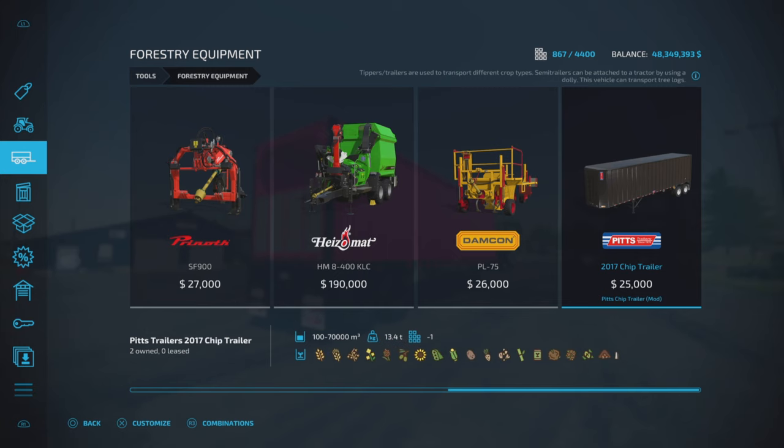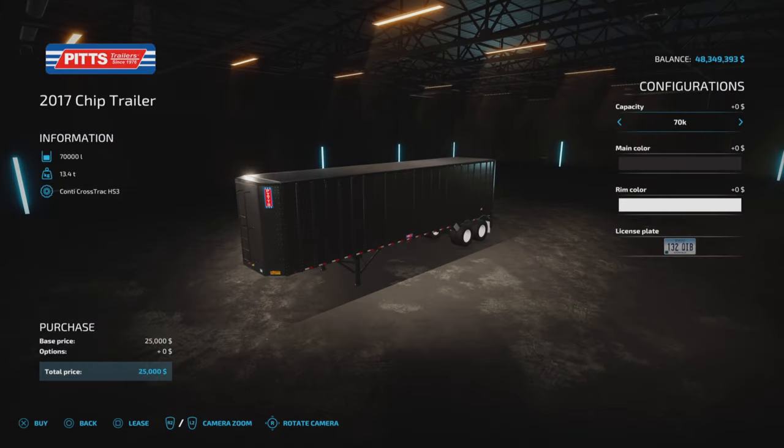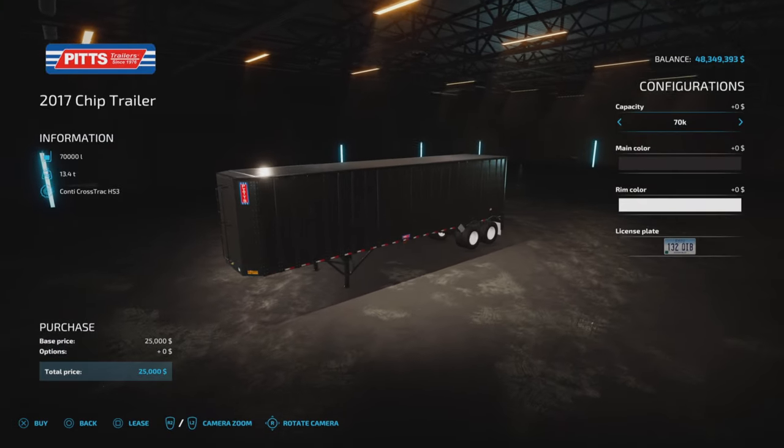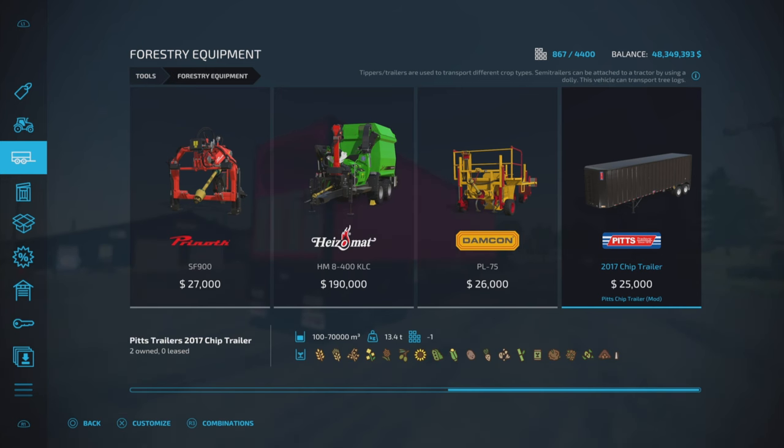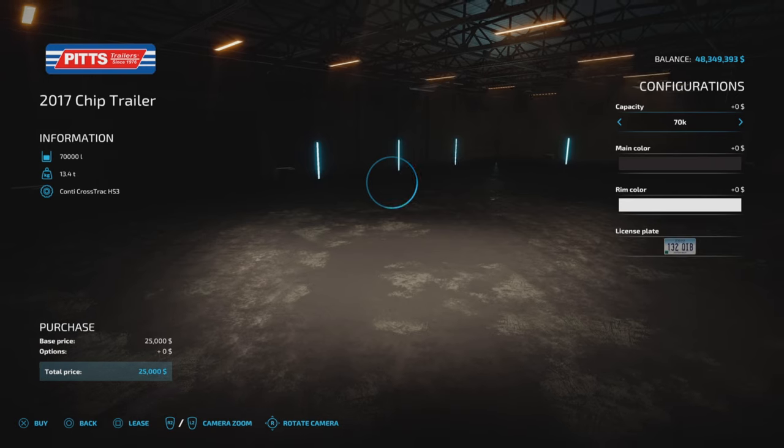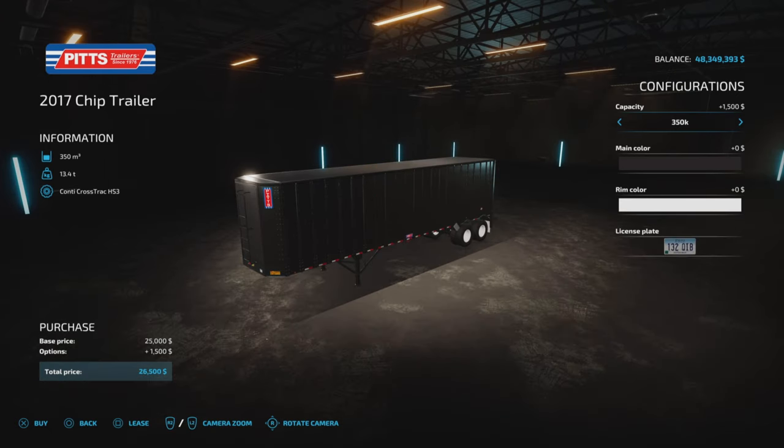No grapes, not that you really have that many anyway. We have capacity options of 70,000 liters, 100,000, 150,000, 200,000, 250,000, and up to 350,000 liter capacity. The capacity display looks a little strange there, but the maximum capacity is 350,000 liters.